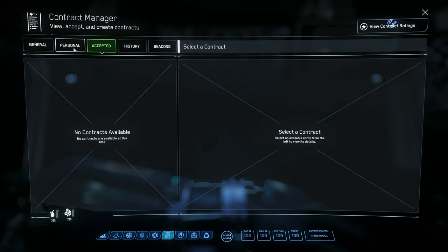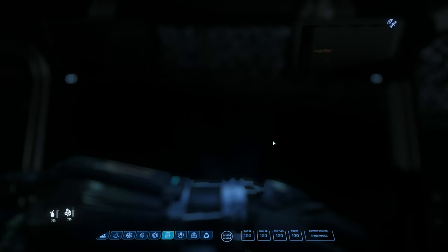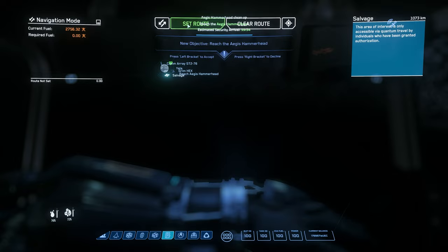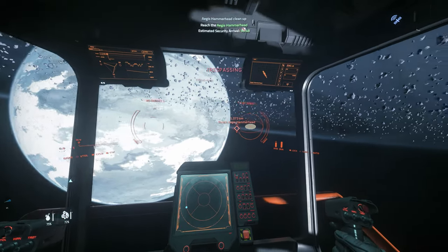Once done, open your Contract Manager and choose another. And once you're through for the day, just pop on over to an OM and bedlog. This mission takes just over 5 minutes, but you can easily net 1 to 2 million credits every hour — so throw on some Netflix and enjoy the latest and most lucrative gameplay loop in Star Citizen.